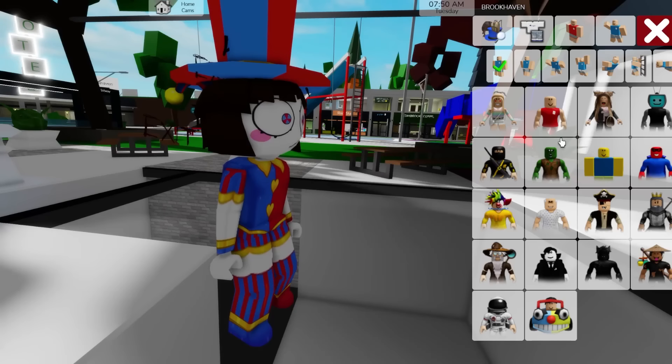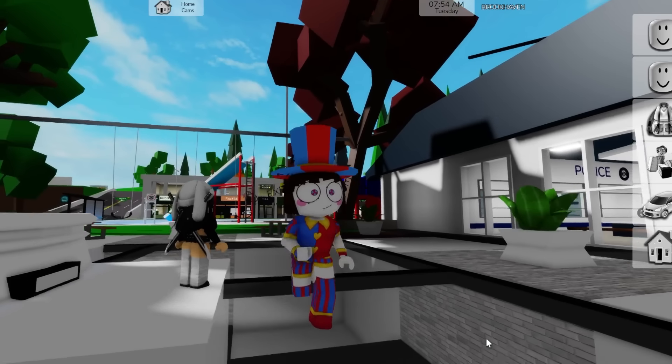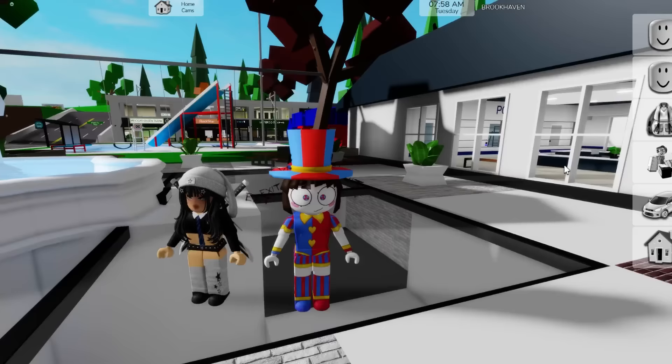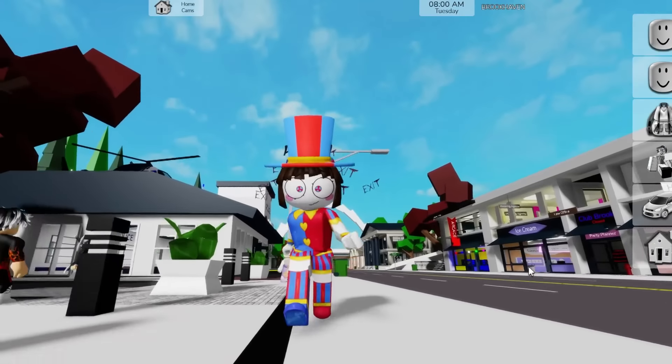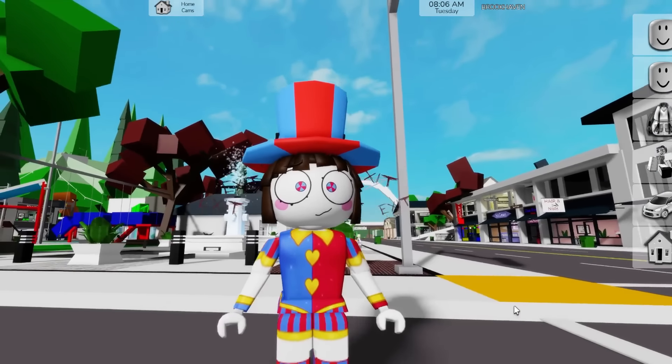Lastly, we're gonna change our stance. Let's try the toy stance because I think it suits Pomny more. Oh, so cute! Wait, I forgot to change the walk animation too. There we go — oh my gosh, it's so adorable! Rate this from one to ten.